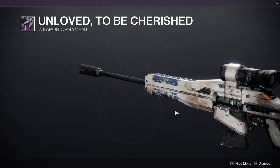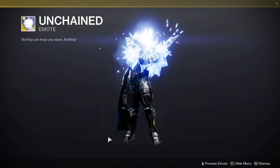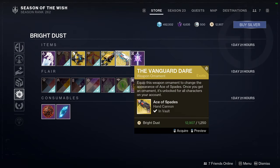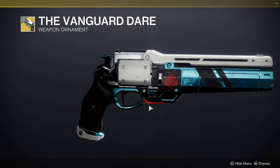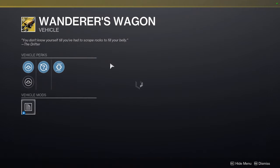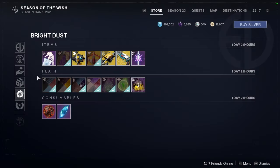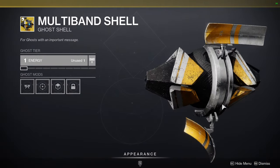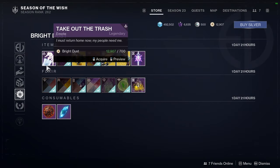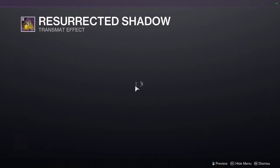I like the Unloved to be Cherished ornament a lot more than the base Beloved — though that's hard to say because I do like Beloved's base look. But this one is really cool as well. There's also Unchained. At the bottom we have the Vanguard Dare — basically a shader for this gun, but I'm not a fan of it. I get the reference, I just don't like it. Wanderer's Wagon, Refashioned Shapes, Multiband Shell, the Straw Crossed Mark for Titans, Take Out the Trash for the emote — I tried to get that one because a friend has it and it's pretty funny. And for transmat effects, Resurrected Shadow — I don't even have this one.